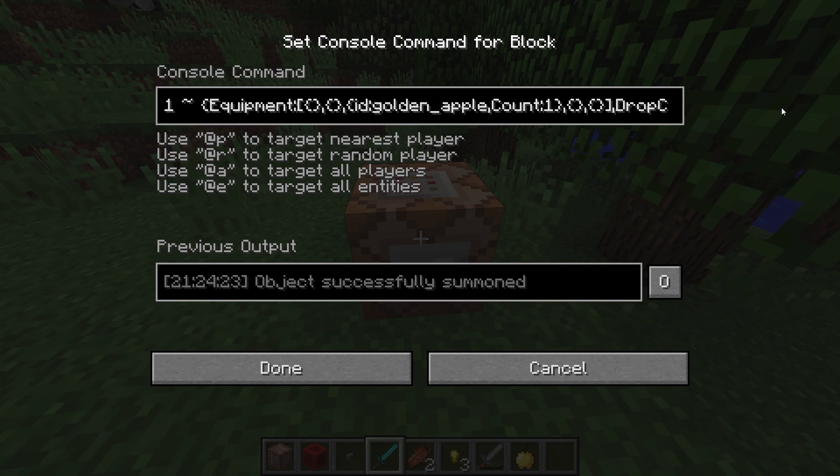That is where our next tag comes into question, and that is a tag called DropChances. That is also a list, also with five things in it. This time it's not tags as in the case of the equipment, but rather floating point numbers. So if I do 1f, 1f, 1f, 1f, and 1f. As is sometimes the case with data tags, the data type is actually important — you have to put 1f in here for this to work. If you just put 1 it will not work.